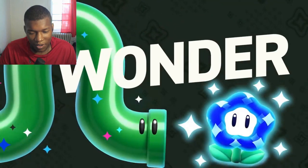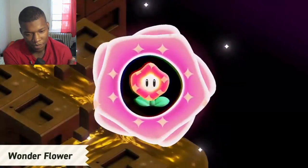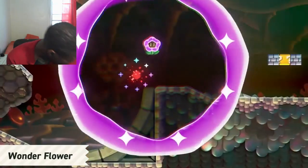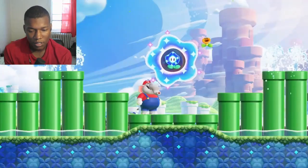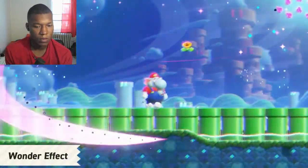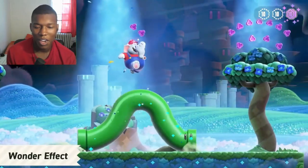Oh my god, okay. Wonder! This is a Wonder Flower — a plant that grows in the Flower Kingdom. It's said they thrive off this world's mysterious power, but these colors are very attractive. They release it when in bloom. These colors are very pretty — that's the power Bowser was after. When you touch a Wonder Flower in a course, a wonder effect will trigger, causing some interesting changes. Pipes might start moving. Oh no, no, no.